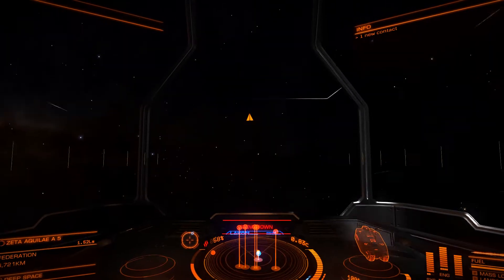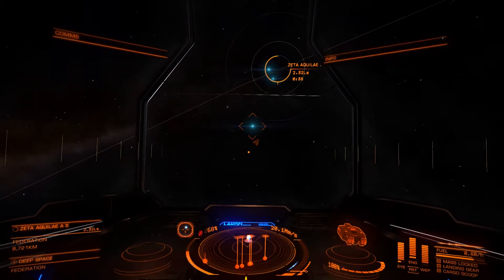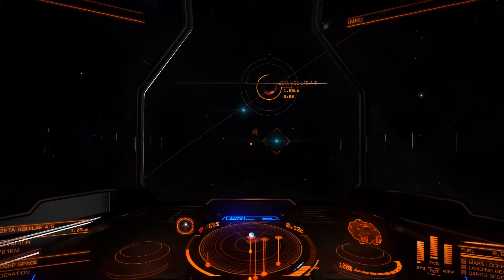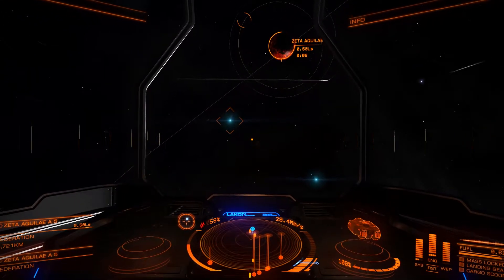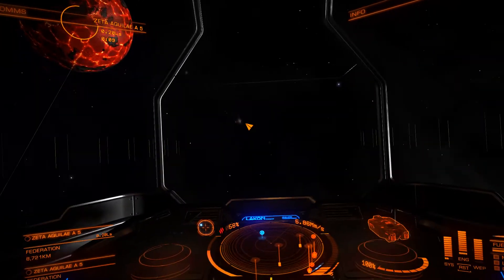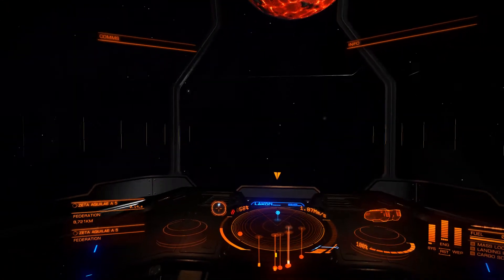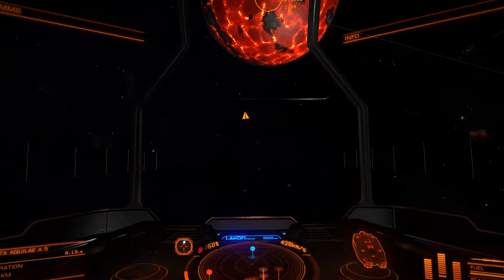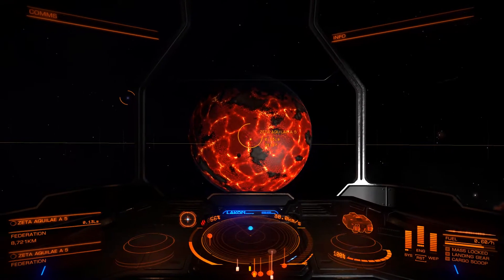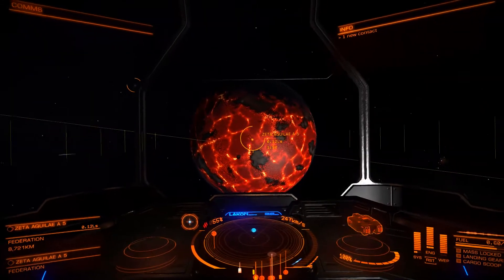You can see there are a couple of ships flying around here — they're two light seconds away, which means we can see the planet. Oh yeah, the lava color. If you haven't had a Lakon Type 6 before, it has almost a 360-degree cockpit view, which is really nice. The Adder is supposedly a low-tier exploration ship, but its cockpit kind of sucks — the view is just not even close to this. So you can see Zeta Aquilae A5 here — a high metal content planet with molten lava on the surface, I assume. Too bad I don't have a detailed scanner, or I could actually measure the temperature on the planet.